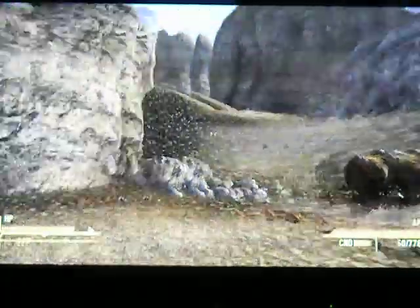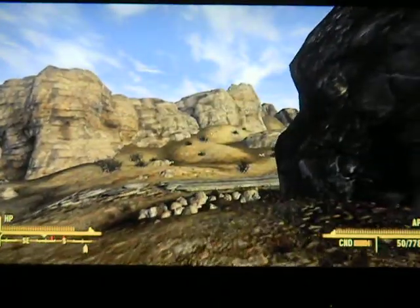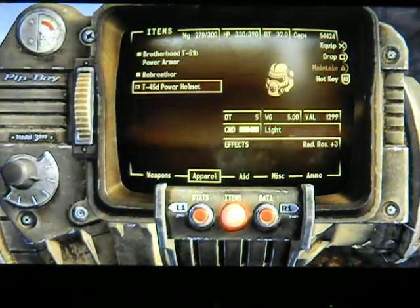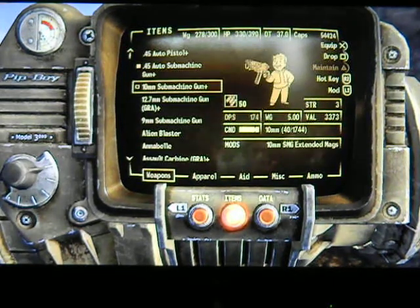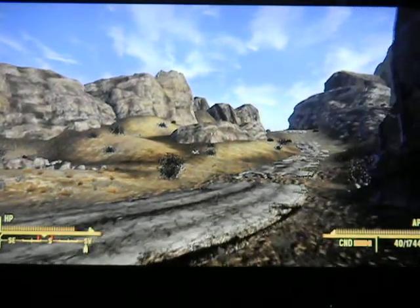Let's play Fallout New Vegas. Last time we recruited two more of the Enclave Remnants and began the journey to recruit the fifth and final one. We also searched the Ruby Hill Mine and got quite a bit of gear out of it - a lot of explosives and stuff.